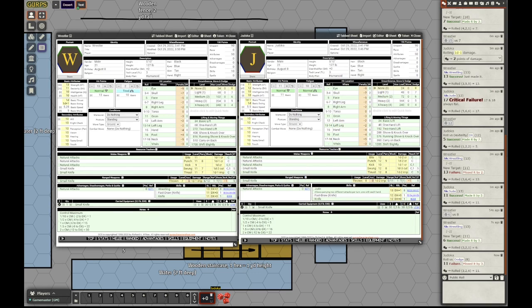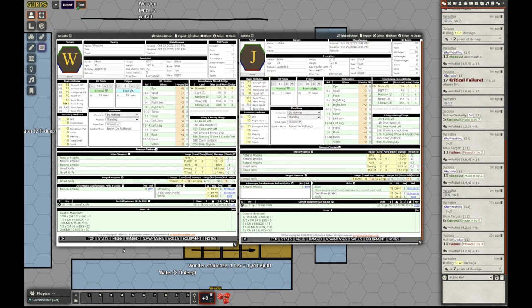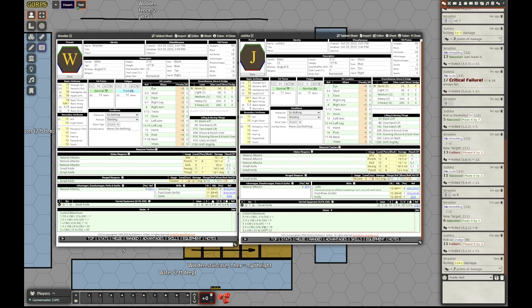The wrestler now rolls his grappling damage — control points. Since he has wrestling at dexterity plus 1 or higher, he gets plus 1 per die, so he actually rolls 1d plus 1. That's equal to his current swing damage. He applies 7 — a very strong grip. That's over one half of the control maximum of the judoka, so he is at minus 4 to dexterity right now. That's a lot.